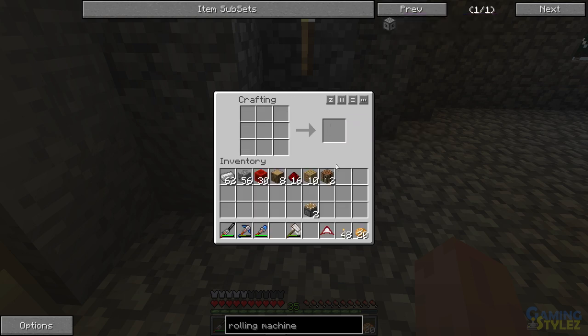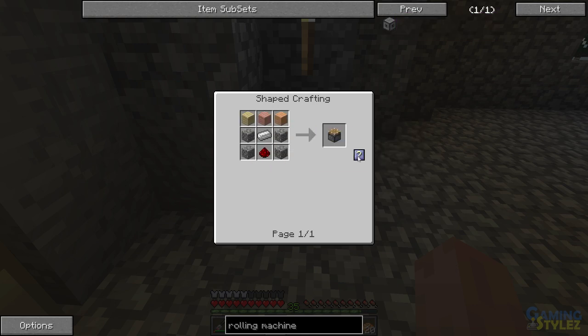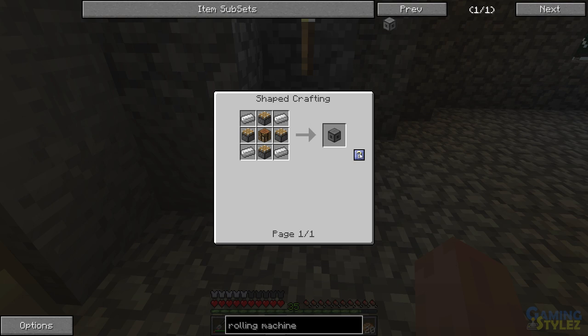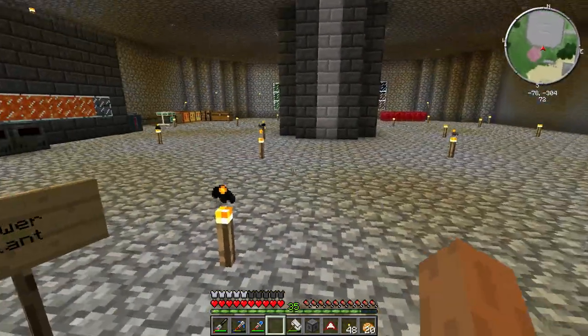Oh, that's because I made pistons last time, that's why. Stupid dummy. Okay, there we go. I don't know why I made four crafting tables, I'm just being an idiot, don't mind me. Okay so we have a rolling machine, I'm gonna put it down here.